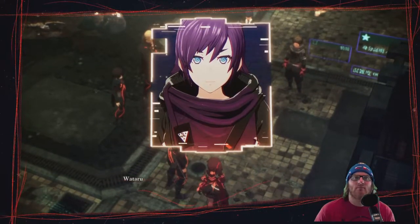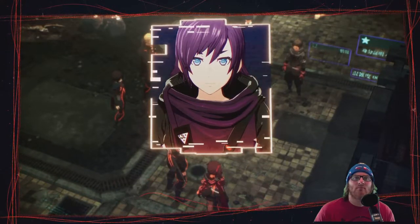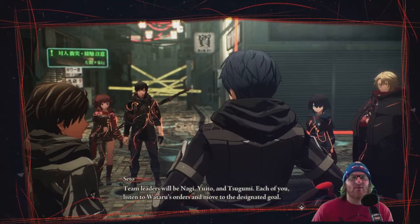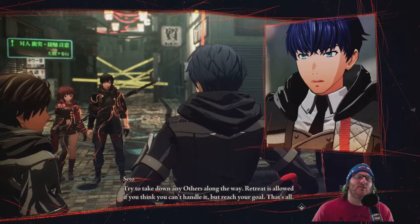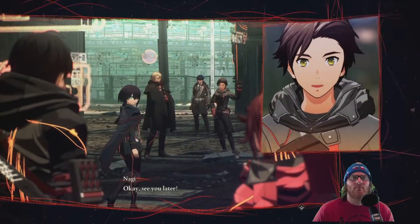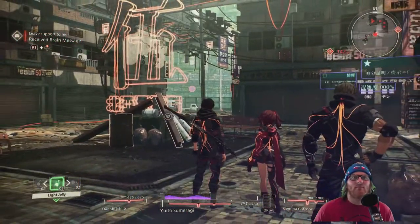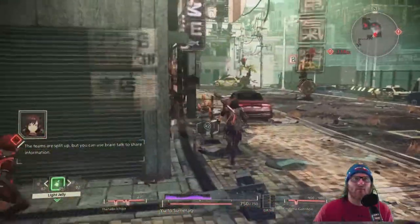Okay so he's joining the fight — our team leaders will be Nagi with telepathic powers. Each of you listen to orders. Designated goal — is his first name Seto? Like Seto Kaiba from Yugioh? Reach your goal, that's all. See you later, good luck! Who's this big dude that's with us? The teams are split up but you can use Brain Talk to share information.